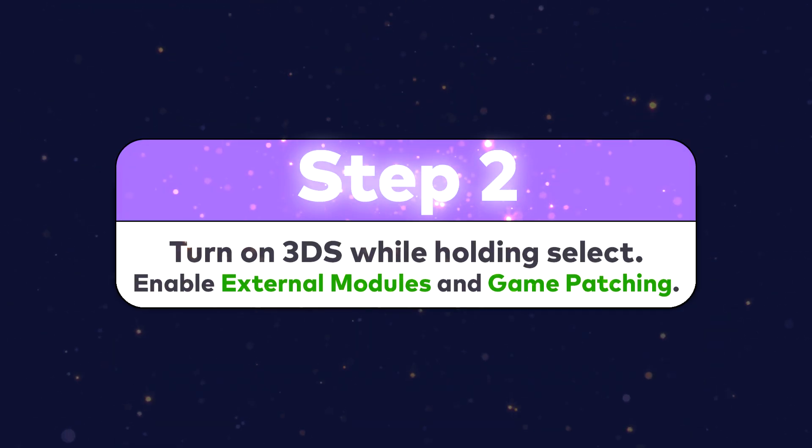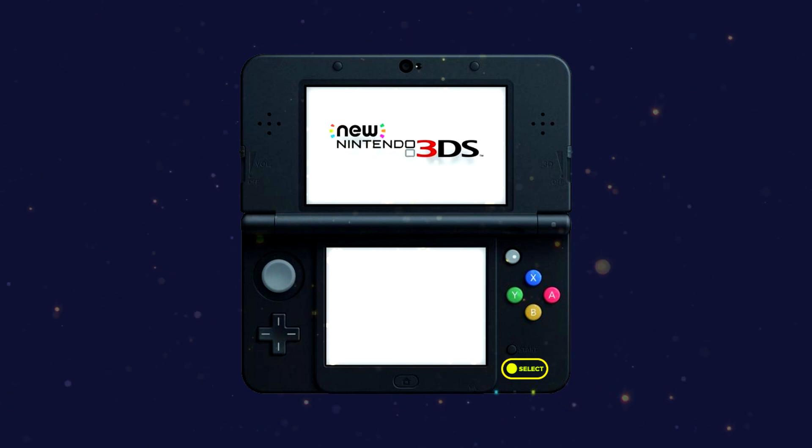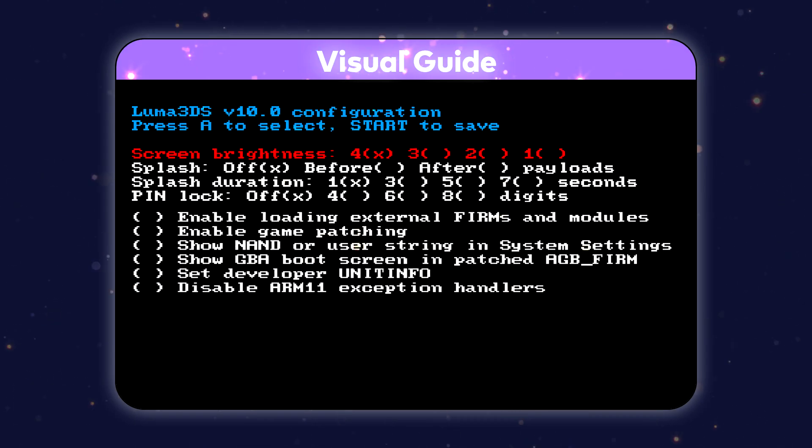When you turn on your 3DS, press and hold select. You should see a bunch of options show up. Make sure that these two have an X over it.